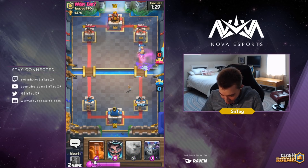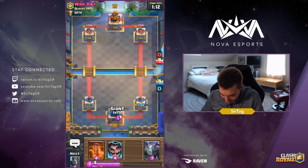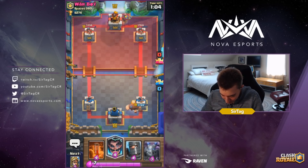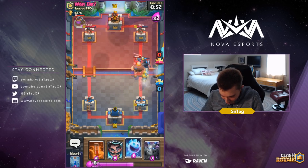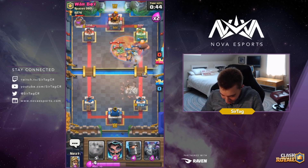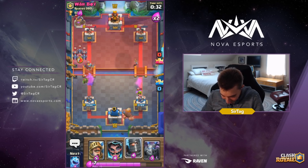Gonna go for Ice Spirit, Zap to finish off the entire Minion Horde. The Prince barely gets a hit off on the tower. He sauces out the well played because he knows he got a little bit of finesse there. I'm gonna go in for a Giant in the back. I want to hold Poison for his 3 Musketeers or his pump. As soon as he drops 3 Musketeers in the middle, I will go in for a Poison. I had the wrong card selected, so that was a little bit late, but it's still fine. Unfortunately because I slipped up and didn't get the Poison down in time, we were not able to do that. I fat-fingered that like it was my job, guys.